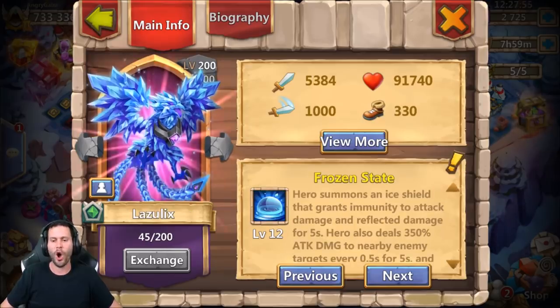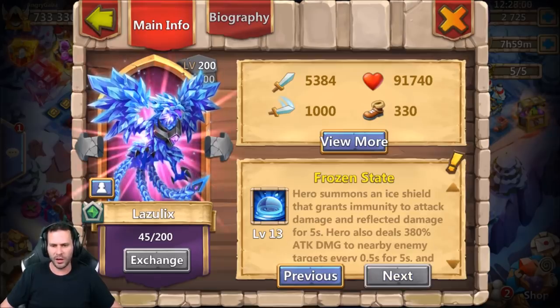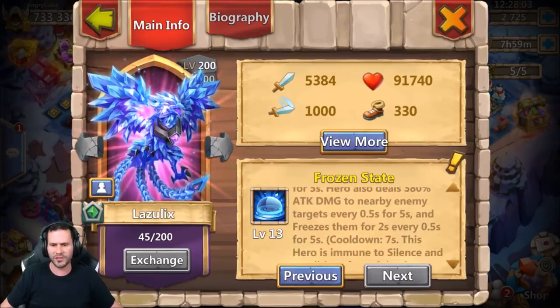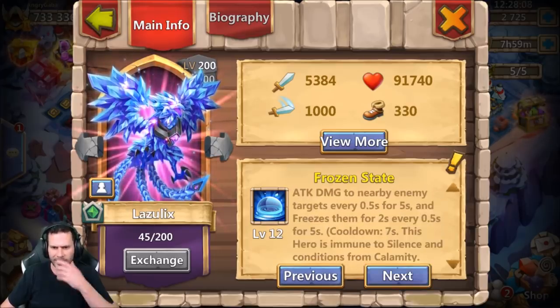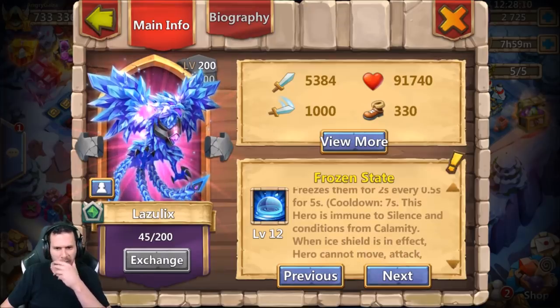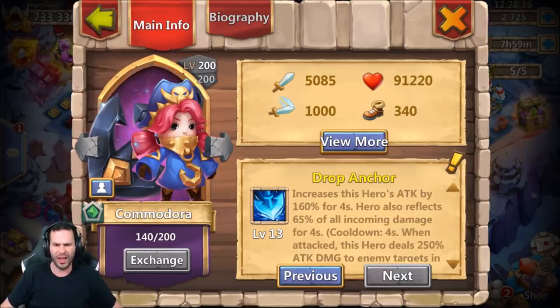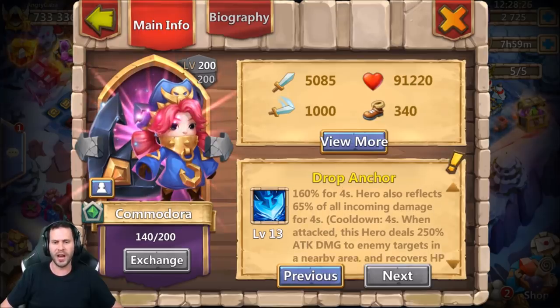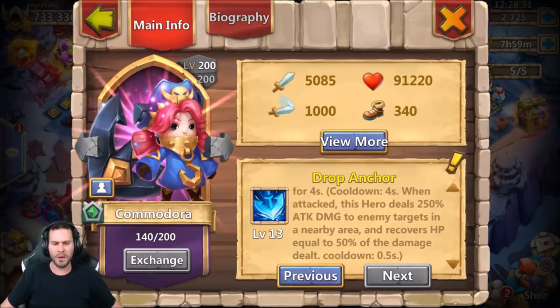Let's keep rolling — we got Lazulix. His damage goes from 350 to 380. The 0.5 seconds and everything else stays the exact same. Freezes them for 2 seconds, cooldown stays at 7 seconds, so Lazulix has more damage as well. We also got increases this hero's attack from 140% to 160%, and the hero now reflects 65 instead of 60% of all damage coming in. That's pretty beast as well.